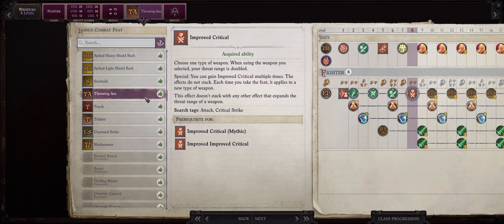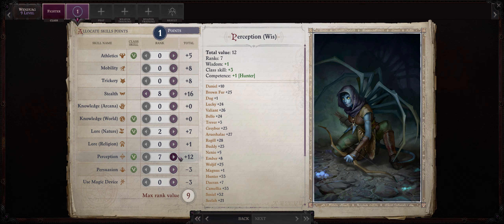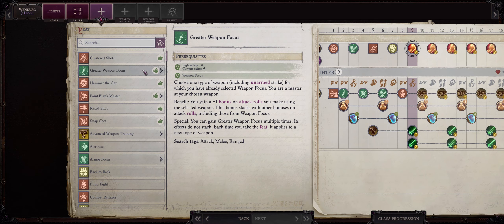At level 8 we increase our Dexterity again. For the level 8 feat I like going with Improved Critical: Throwing Axe. This will give our throwing axes a 19-20 critical range. Because of the synergy this has with the Cleaving Shot mythic ability, it is in our best interest to increase the critical range of our throwing axes as soon as possible.